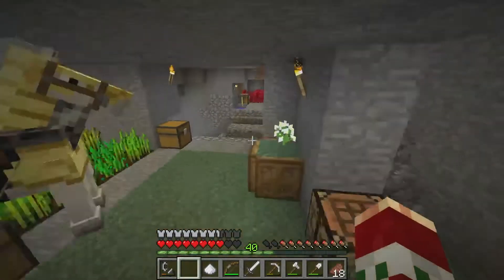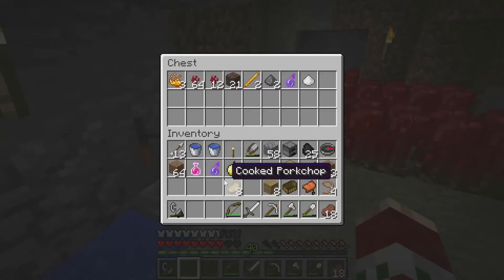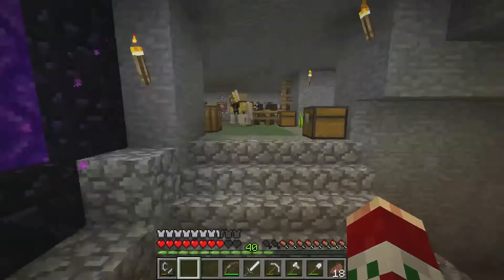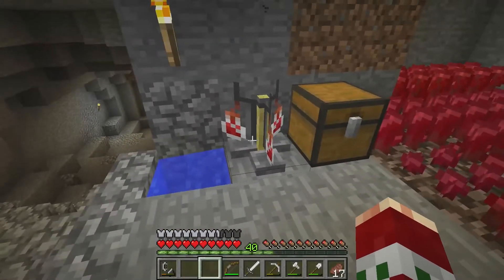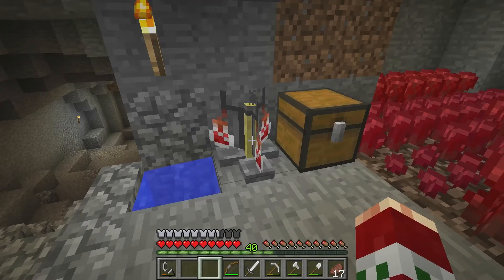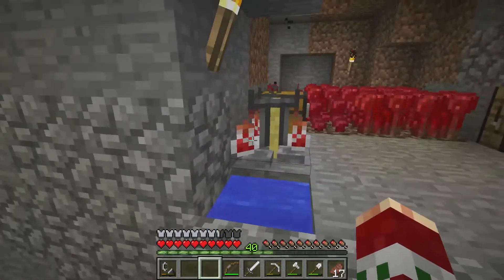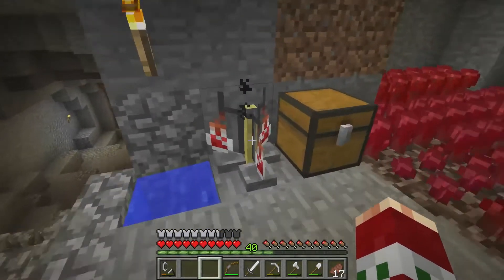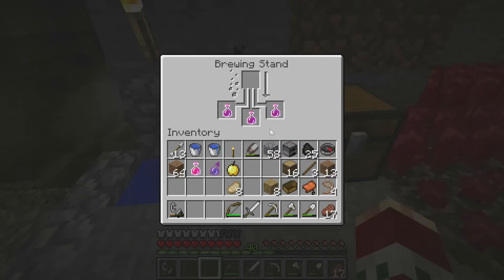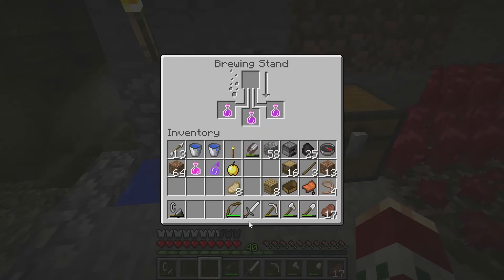Since I don't need blaze powder for making potions in this version, I should probably take advantage of that. Why does that potion look slanted? Oh, it's because these slots are wider so it just makes it look like it's going in. There we go - Potion of Strength, plus 130% attack damage.